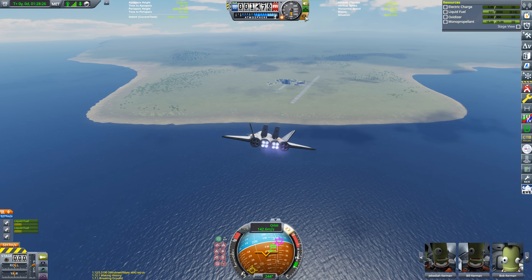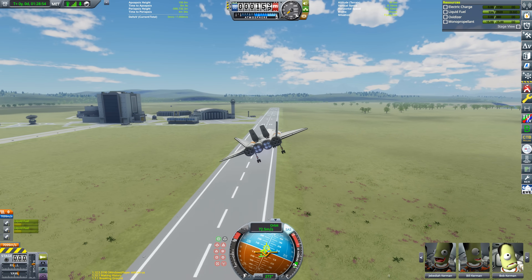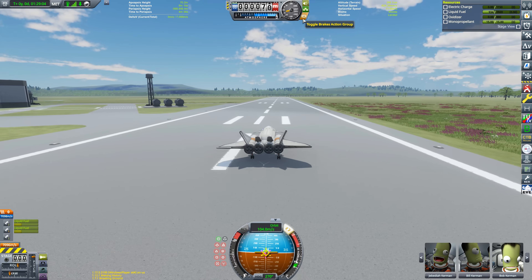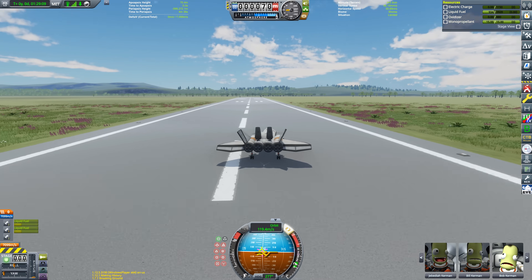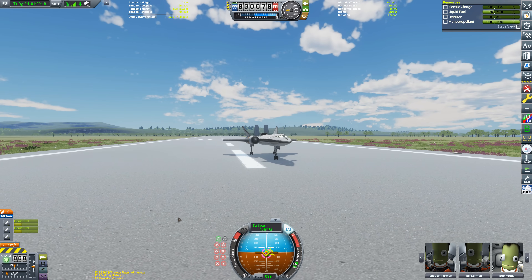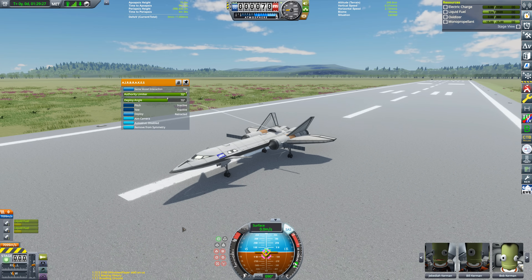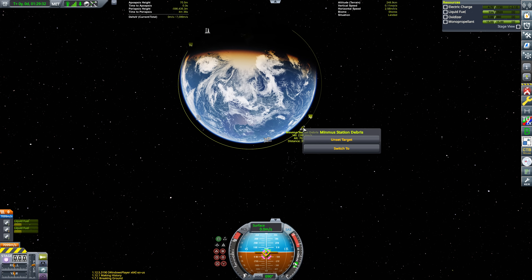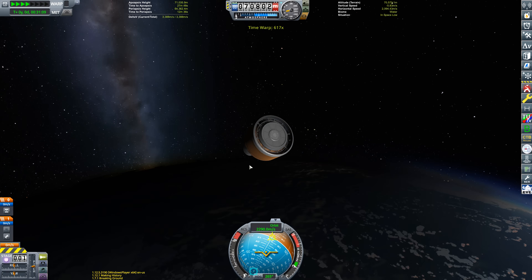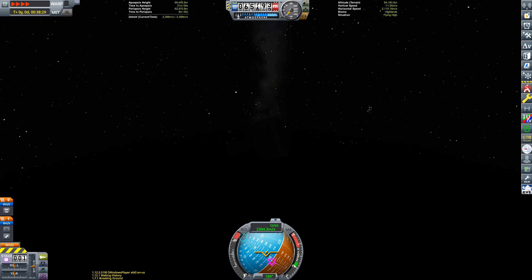Because the navball was showing orbital rather than surface velocity, I ended up coming in way too slow and then way too fast — when we touched down we were going about 110 meters per second according to the navball. That's why the landing was a little weird. Once we touched down I realized the issue and switched to surface mode, which gave the accurate reading. My canon explanation: we had some sort of telemetry malfunction during re-entry, so Jeb had to use raw piloting skills without an accurate speedometer.